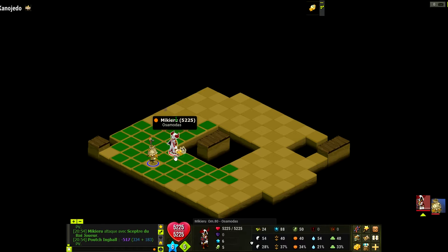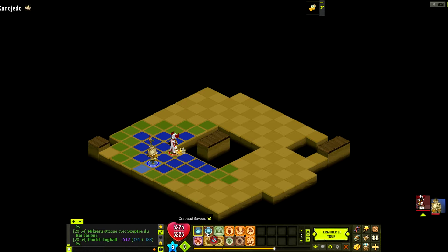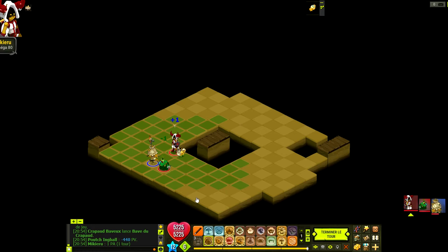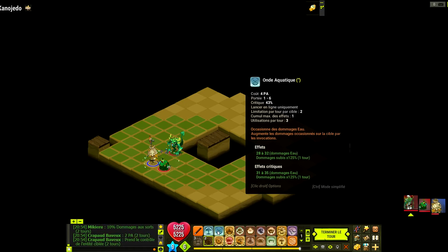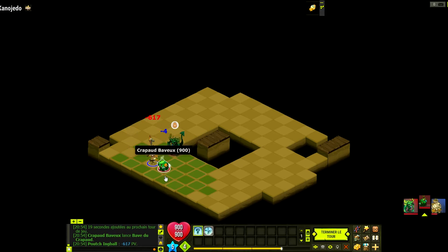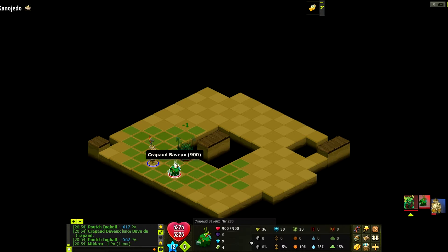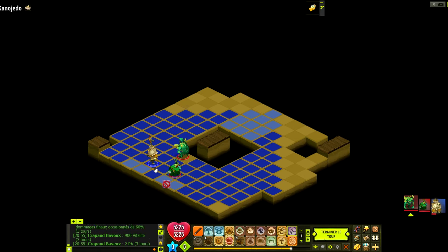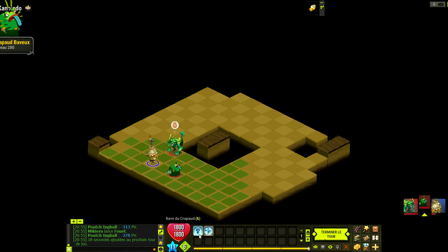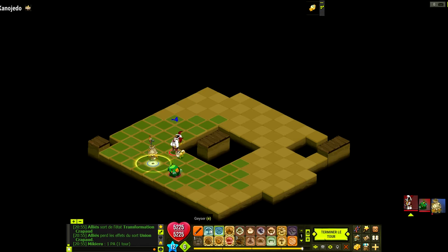On a le Dauphi Semrod pour quand on est au CAC. Donc là, on est vraiment sur un mode tanky. On va regarder un petit peu avec les invocations — on va commencer avec le crapaud baveux. Le crapaud baveux, il tape quand même du 440, c'est pas rien. On va se transformer et envoyer une onde aquatique pour voir les dégâts du crapaud. Il peut taper deux fois — il tape quand même du 600 x 2 avec l'onde aquatique. On va regarder avec la piqûre et le coup de fouet. On fait du 300, donc c'est plutôt sympa. Le crapaud qui fait du 790, c'est plutôt sympa.